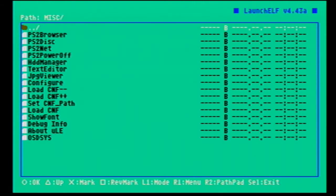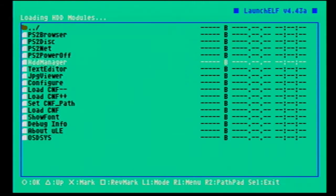Go down to your miscellaneous or misc folder, and then from there head down to HDD Manager. You have to wait for this to load — if you already have 256 games on here it's going to take a moment.